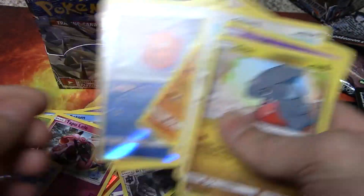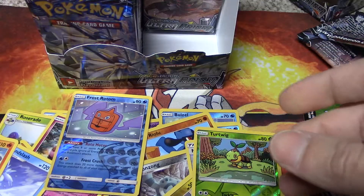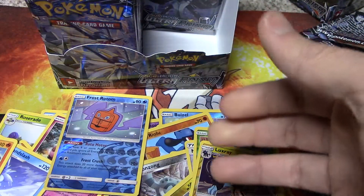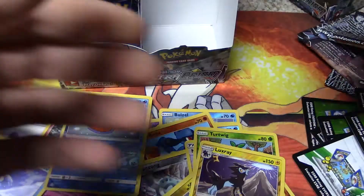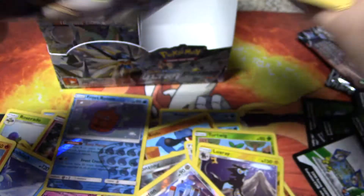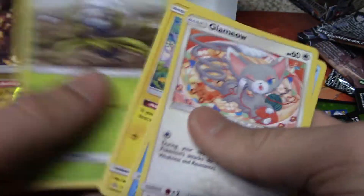We got the Frost Rotom Reverse Holo, we got the Solgaleo as our Rare. We got the Luxray Reverse Holo, the Fan Rotom Rare, we got the Magneton Reverse Holo and the Drapion Rare. We got the Gible Reverse Holo, the Shaymin Rare — it's all Rare Holo Foils.